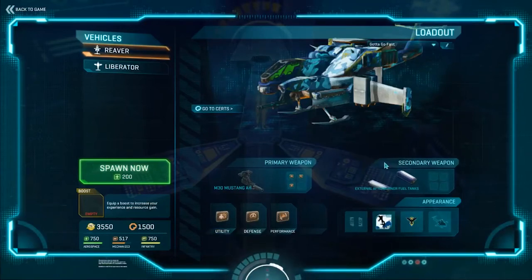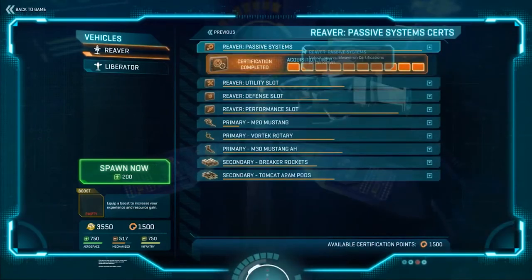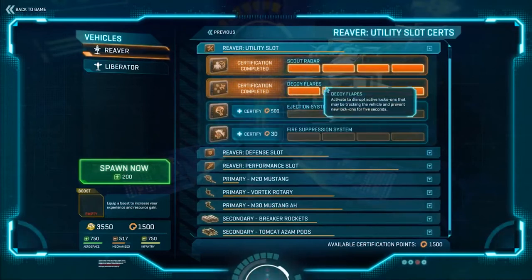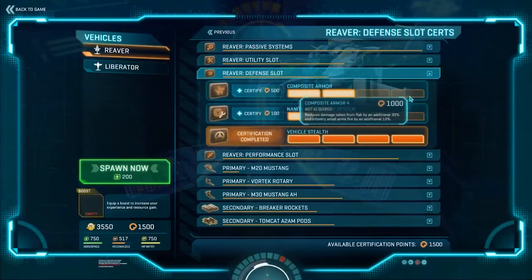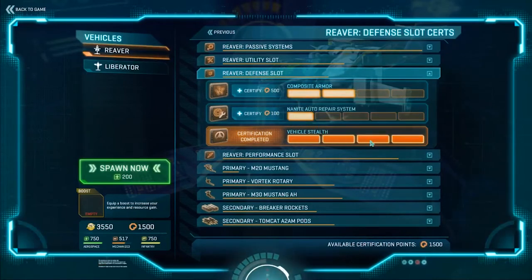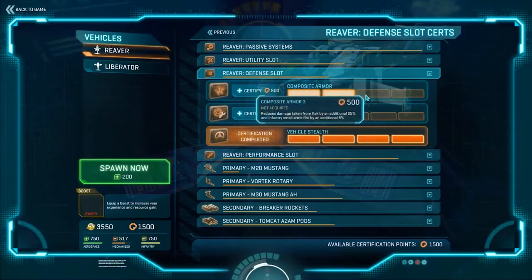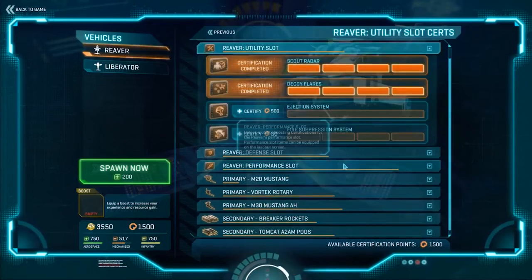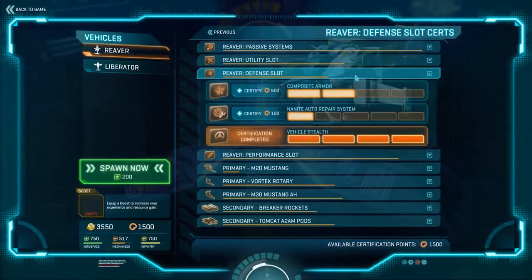Make sure you upgrade the magazine size if you run the M30, and I use external afterburner tanks. For passive systems, upgrade your Reaver passive. In the utility slot, I use Scout Radar most of the time and occasionally Decoy Flares — either one is good, but avoid the Fire Suppression System. For the defense slot, composite armor reduces flak damage and might be worth it now since lock-ons are harder to use. I run vehicle stealth because Scout Radar gives me an extra second before enemies get a lock-on, which I think is worth it. If running flares, composite armor might be better.